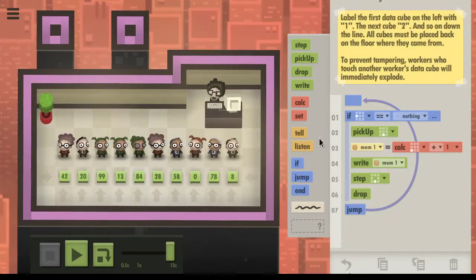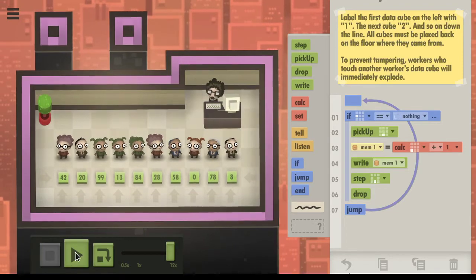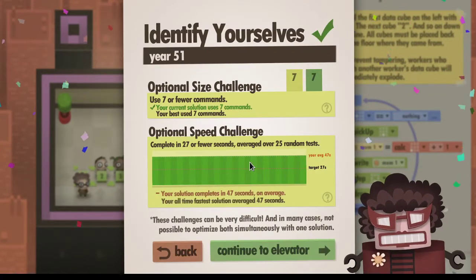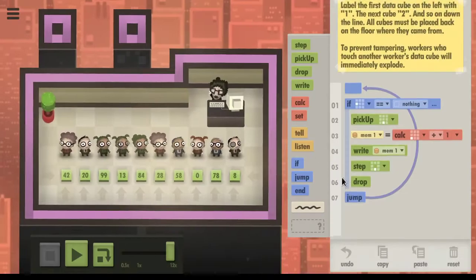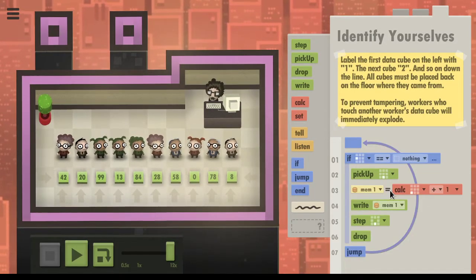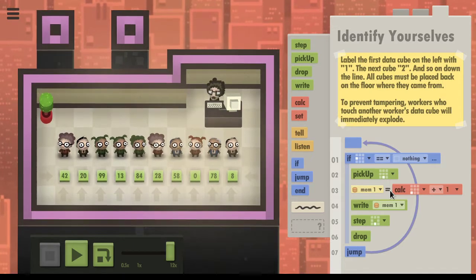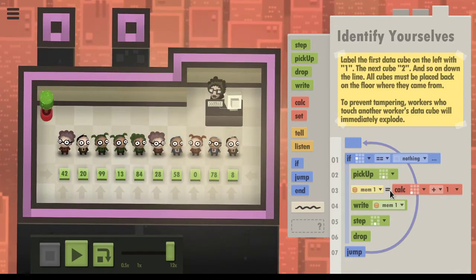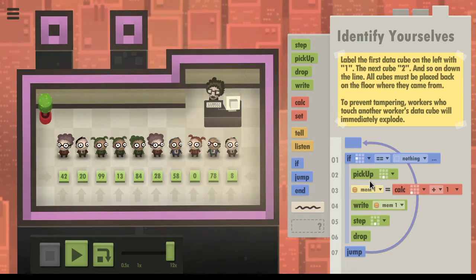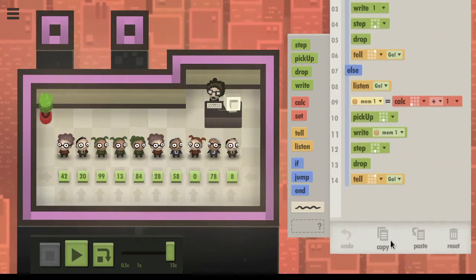For the speed challenge, how is this not also the speed challenge? I would think this gets us the speed challenge, but it wants to be faster - it is the fastest solution we've had so far. Is there any way we could speed this up? We could use an announce system, but I don't think that makes it faster.